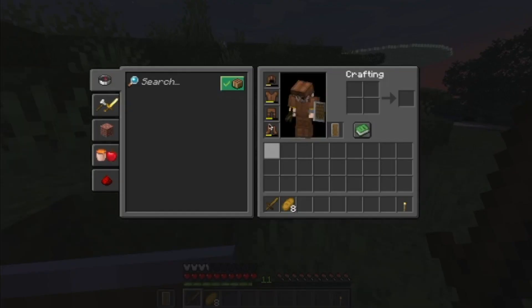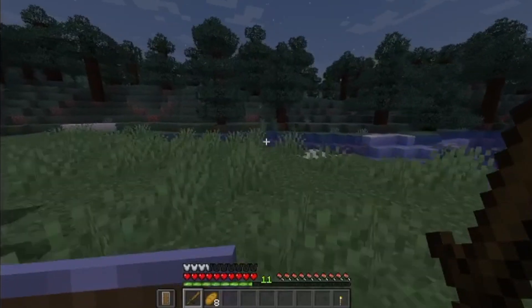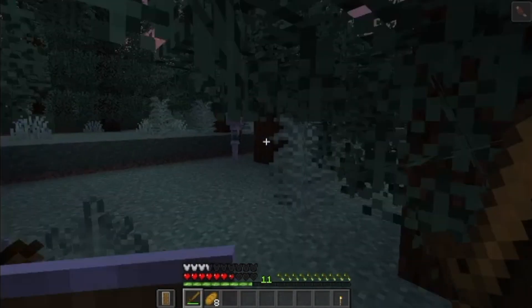When you spawn into the world it will be nighttime. You will begin with some bread, some leather clothes, and a wooden blade. Right in the first few minutes there will be danger nearby — creeper and spider spawns have been replaced by zombies.